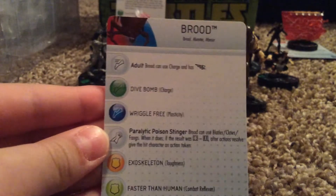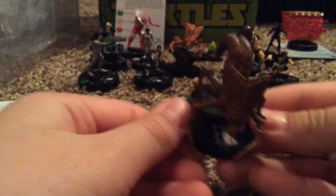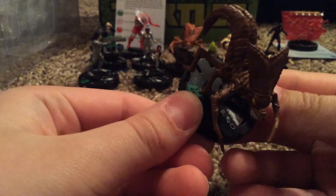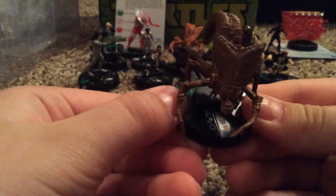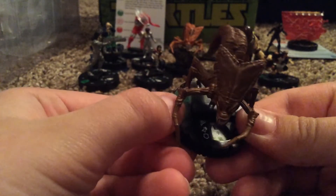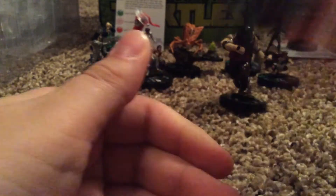We have Brood here — just the regular one. I actually don't know what these guys do, so I'm probably going to build a fun team of Broods — like two Brood Queens and four Broods. This is what the Brood dial looks like; it's 30 or 50 points. It's kind of hard to see the dial, so I'm just going to slowly click through it. Not bad.